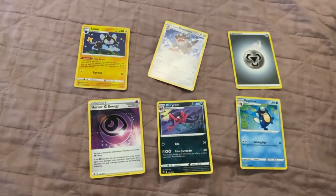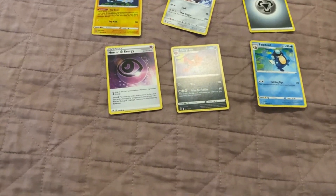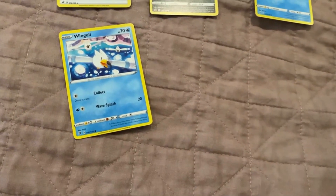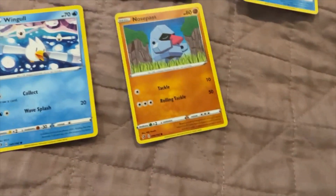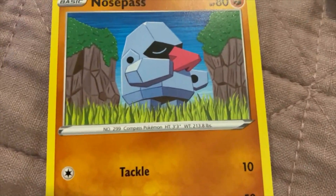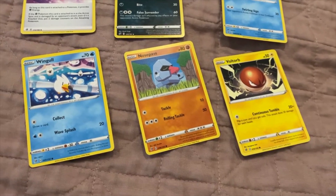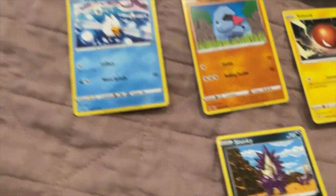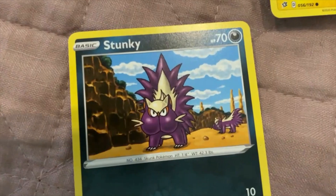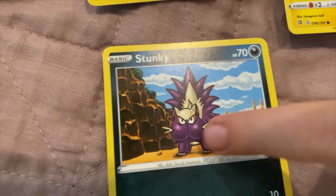Alright. We've got the set now, I think these are the last — only three. So we've got Wingo. We've got — oh, our favourite — Valtorb. Oh, there's actually two. Clefairy. That was the holo for the least. Oh, Stunky. Stunky — with his butt face. Yeah, there's the butt cheeks.